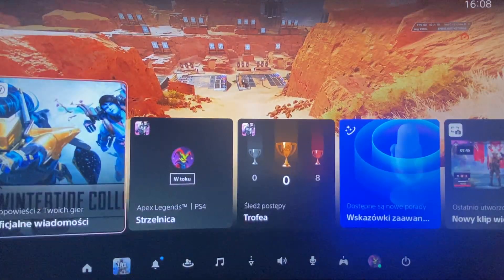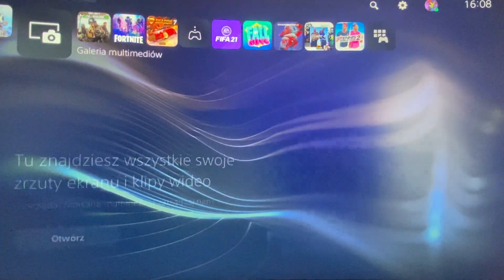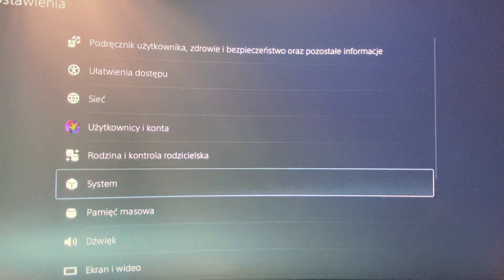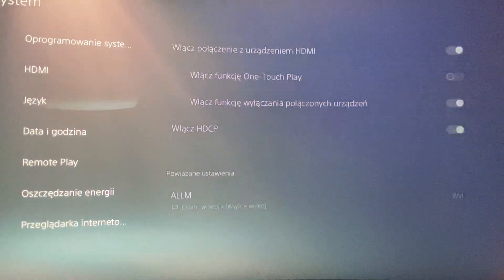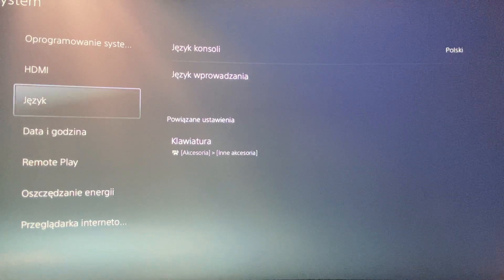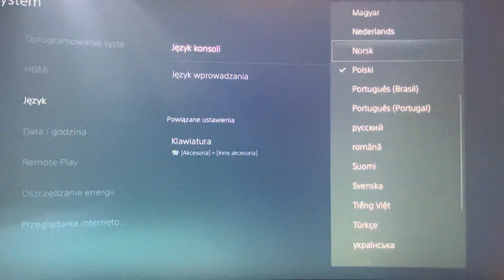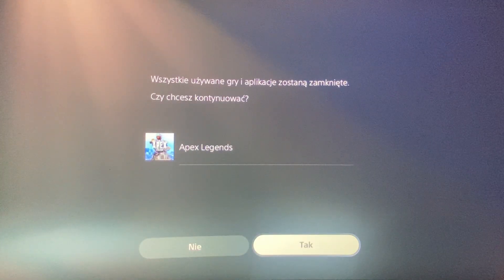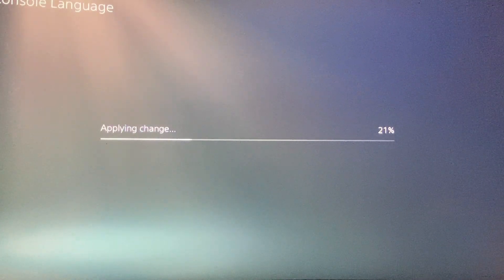You need to go to your console settings, then go to System, and then go to the third option which is Language. You need to change it to English United States or United Kingdom — it doesn't matter. Change the language and then load up your game.